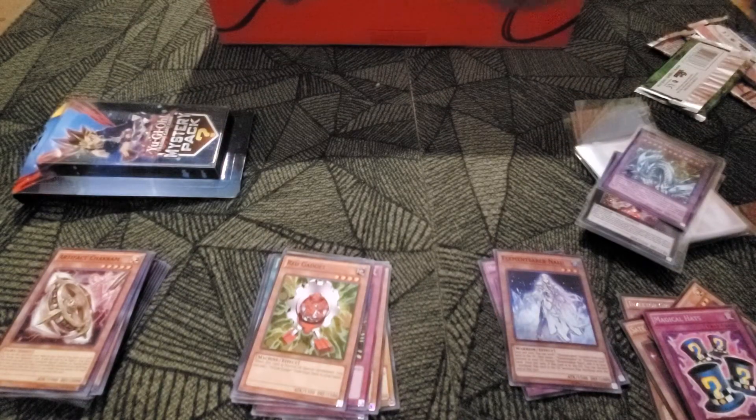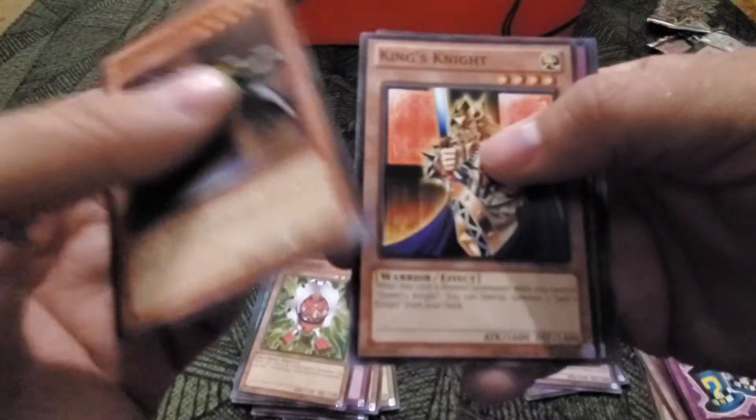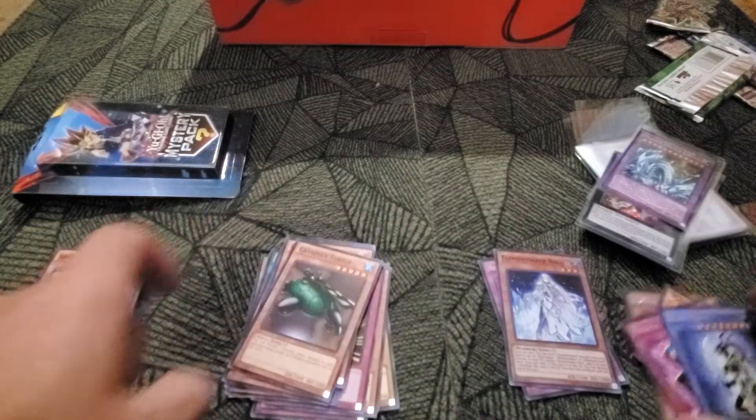Come on, give me another super rare. Super rare, super rare, super rare — that'd be nice. Catapult Turtle, King's Knight, Spellbinding Circle, Swords of — Black Luster Soldier.